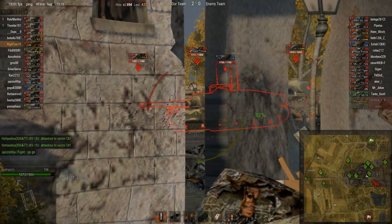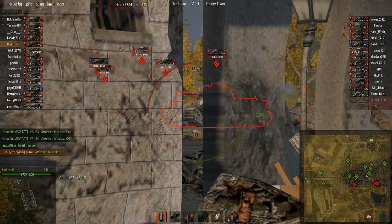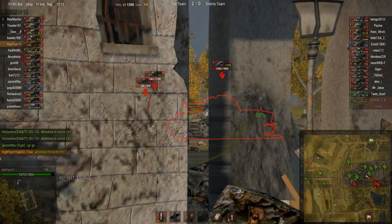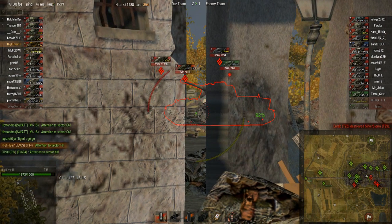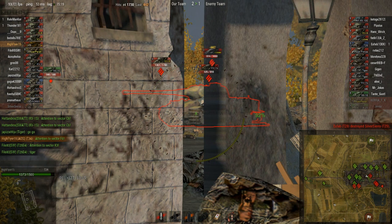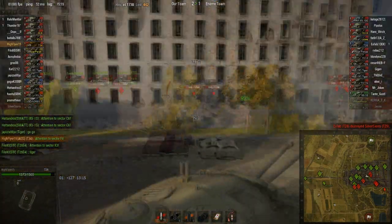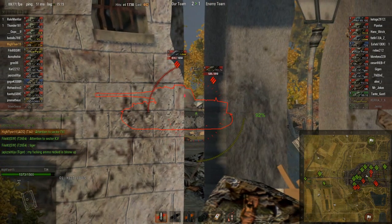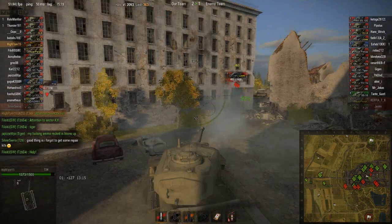473. Now the enemy is pushing and I can just sit here and actually take a shot at them. I'm going to track this Löwe, who isn't really aware of where I am and where I'm hitting him from — he's just caring about the things in front, and in the sky as well. His track gets fixed and he should have just kept shift-held down so he would have reversed straight out of that situation and not get tracked again. I think he used the repair kit because he got fixed pretty fast. I think he's seen me, and I put another shell into him.